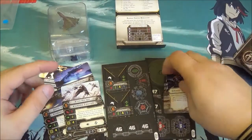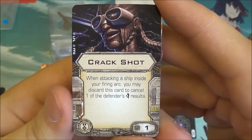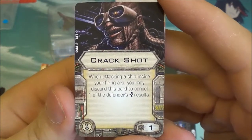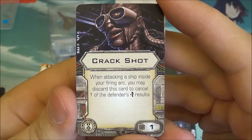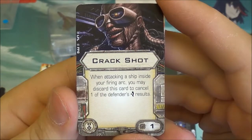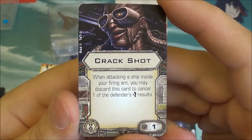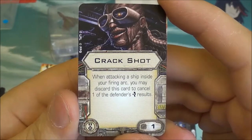Now for the upgrades included. The first is a new one called Crack Shot — a new elite pilot talent that costs only a single point. When attacking a ship inside your firing arc, you may discard this card to cancel one of the defender's evade results. It's a one-shot ability because you have to discard the card, but it only costs 1 point in return.